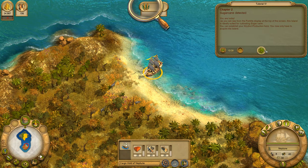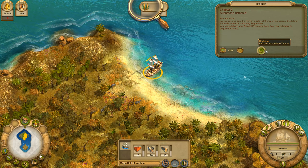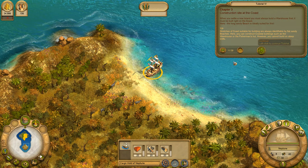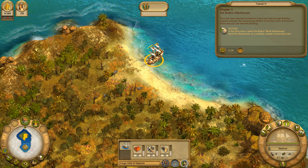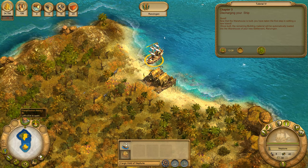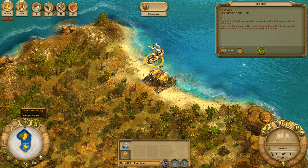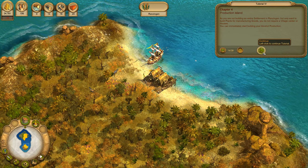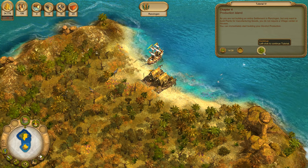Congratulations! You have discovered a new island at the end of your journey. As you can see from the fertility display at the top of the screen, this island is ideally suited for cultivating sugar cane. You can establish your alcohol production here. When you settle a new island, you must always build a warehouse first. It must be built right on the coast. Now that the warehouse is built, you have taken the first step in settling a new island. The remaining building materials will be automatically loaded into the warehouse of your new settlement, Ranzingen. As you are not building an entire settlement in Ranzingen, but only want to build production facilities for manufacturing goods, you do not require a village centre or houses.